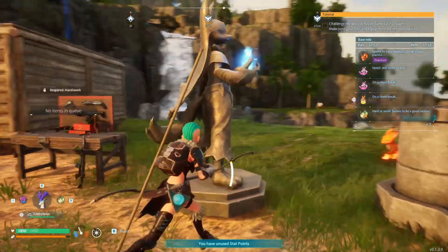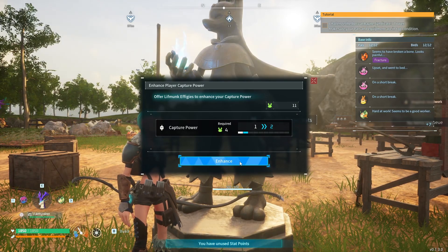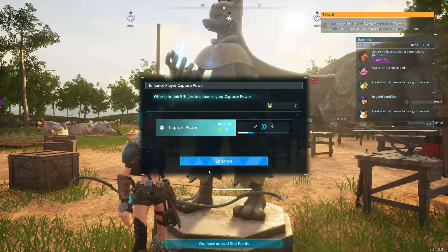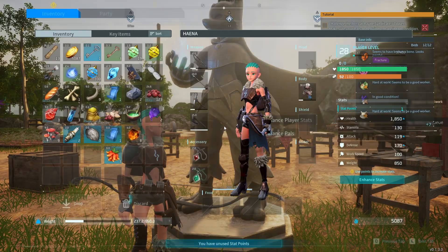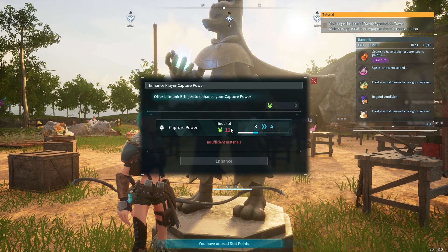Once you have enough statues, you can go to a statue of power and press the enhance player stats ability. This will increase your capturing power, making it easier for you to capture pals with your Palspear. So make sure you collect many live monk effigies to make your capturing easier.